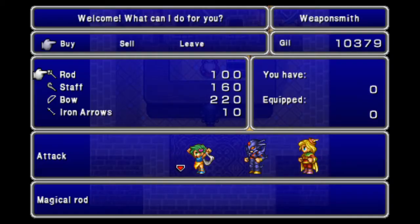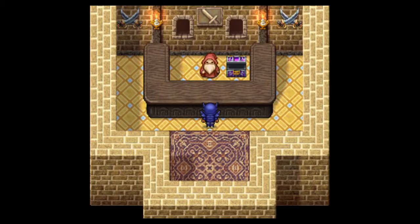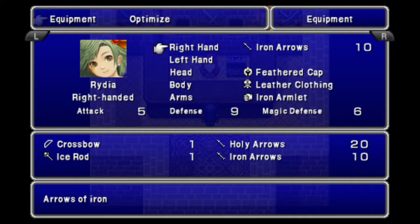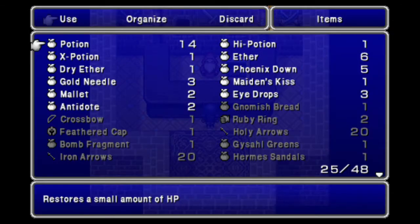Actually, I think I don't need to buy a Bow, but I do need to buy some Iron Arrows. I could make do, but I'd rather buy them. To combine them, I want to do that and then go back to this one — that'll combine them.